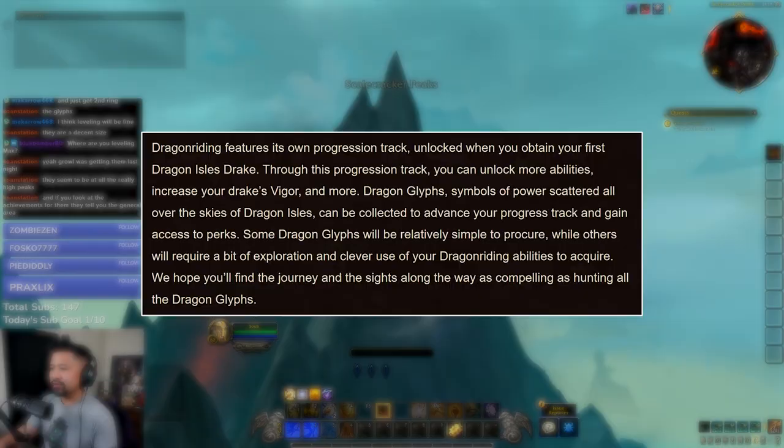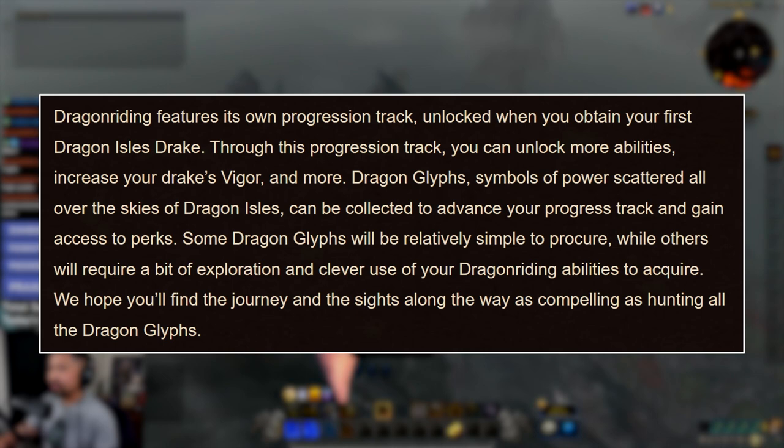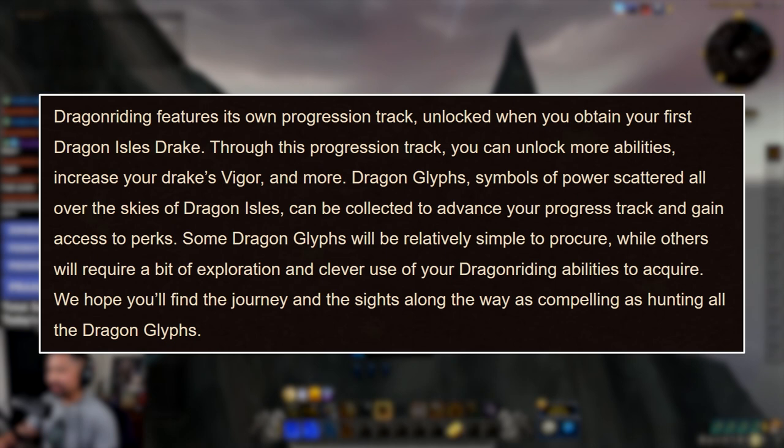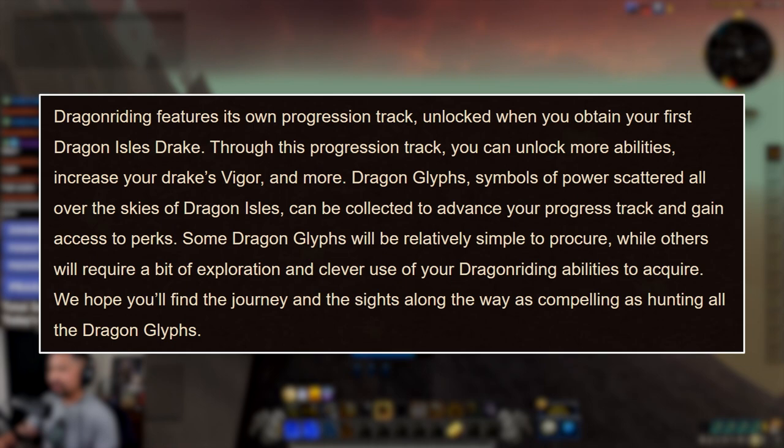Reading from the blog post: dragonriding features its own progression track, unlocked when you obtain your first Dragon Isle's Drake. Through this progression track, you can unlock more abilities, increase your Drake's Vigor, and more. Dragon Glyphs — symbols of power scattered all over the skies of Dragon Isles — can be collected to advance your progress track and gain access to perks. Some dragon glyphs will be relatively simple to procure, while others will require exploration and clever use of your dragonriding abilities to acquire.